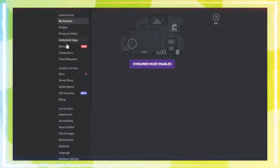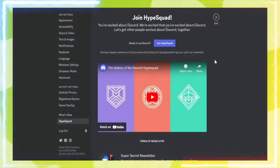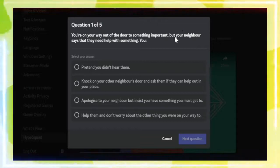You need to be on the desktop version to find them. Go to your account settings and scroll down until you see HypeSquad. If you haven't taken the quiz yet, click join. HypeSquad — Discord will give you a five-question quiz. Just answer it and you'll be on your way.